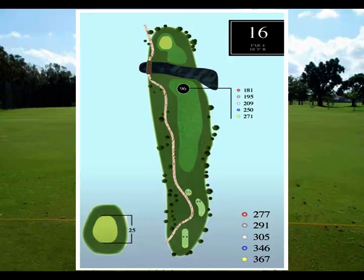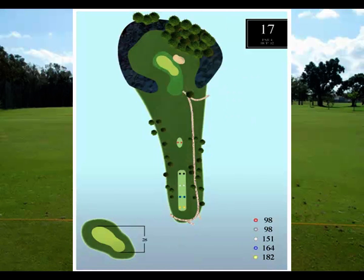Hole number 17, the final par 3 on the course. Every time I play this hole, the distance is deceiving. You have water surrounding the green with plenty of landing areas. The distance is deceiving for two reasons: the green is a bit elevated, and on a breezy day, you catch a wind coming off the 18th fairway that you don't feel on the tee box. So when you take out your normal club for 151 yards from the white tees, keep in mind there's probably a breeze up there you don't know about.